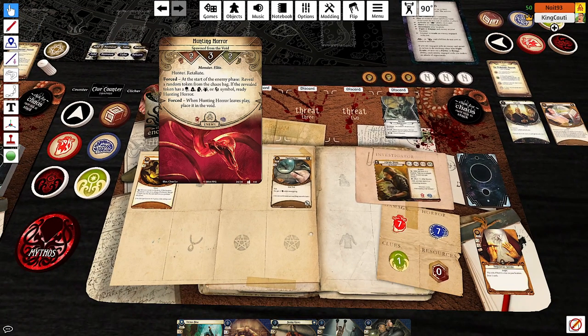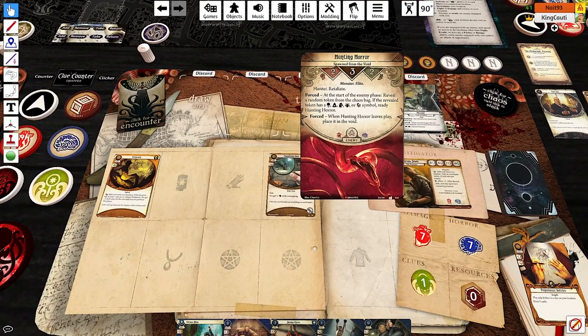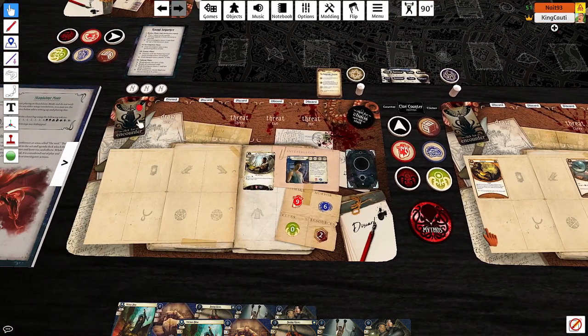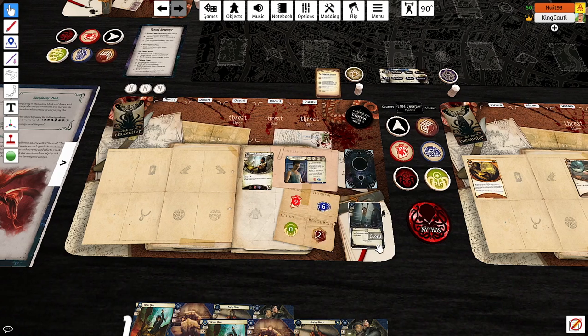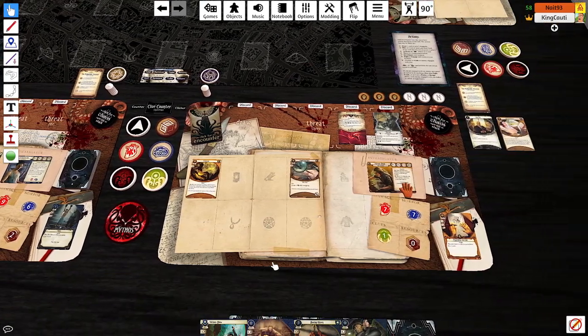It's the Hunting Horror — nice and fast. Let's just immediately get there. Right off the bat, first card in the deck. Start of the enemy phase, reveal a token from the chaos bag. My card is Ephemeral Exhibits — test book three. If you fail, lose one action for each point you fail by. I'll commit this glory to go four to three. Minus three because of the Hunting Horror, so I lose two actions. That's a rough start. Not ideal at all.